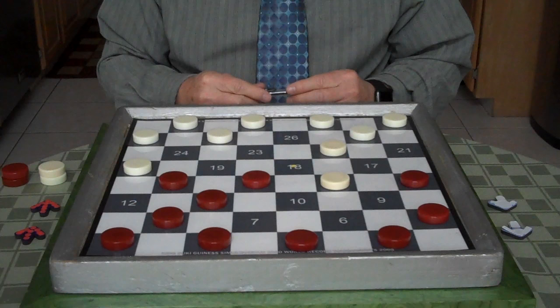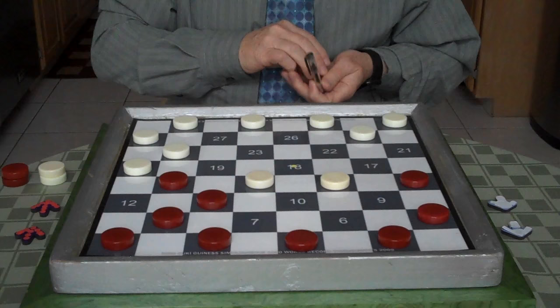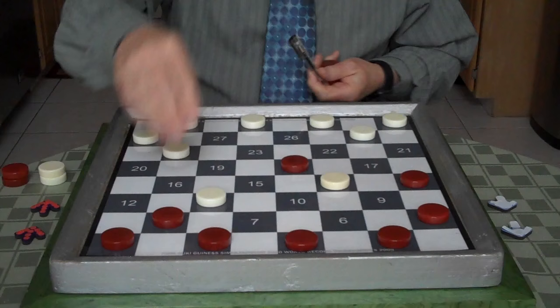Now white goes 27 to 24, and you're going to cut or exchange — 15 to 18 after the jumps. And here's the position.